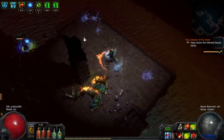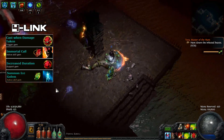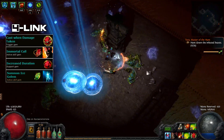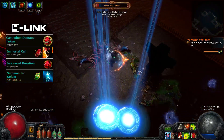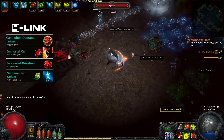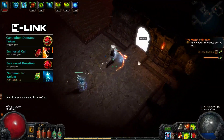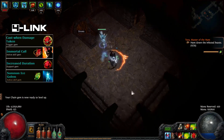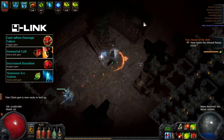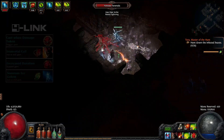To improve the defenses of the build, I recommend that you link Cast When Damage Taken, Immortal Call, Increased Duration, and Ice Golem. With this setup, whenever you take a big chunk of damage, you will automatically cast Immortal Call and become immune to physical damage for about half a second. This may not sound like much, but it makes a significant difference as it stops a potential one-shot from happening. Besides that, it summons your Ice Golem for you so you don't have to do this manually all the time.